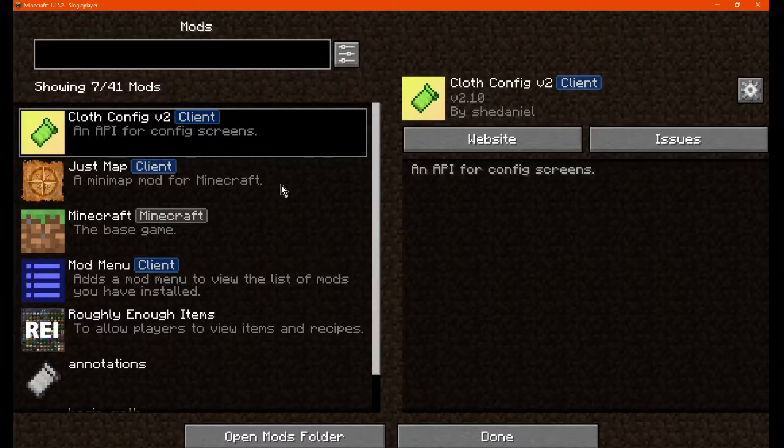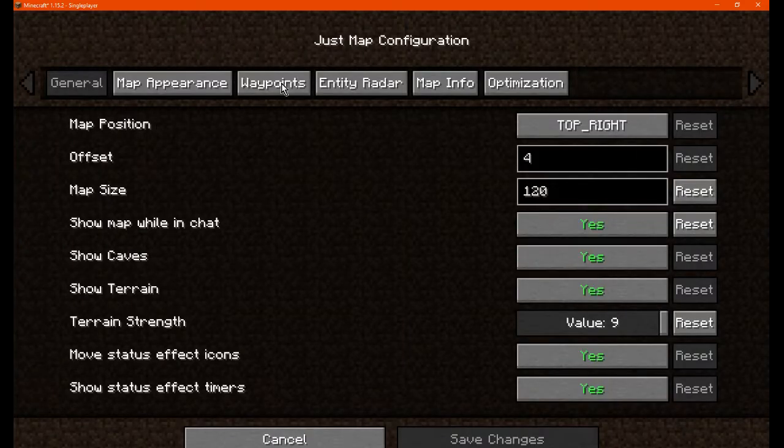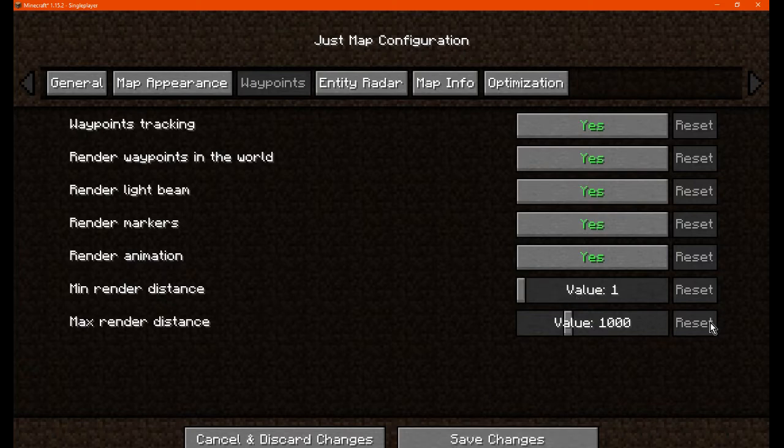You can set the maximum and minimum render distance, or whatever sort of distance you want, to be able to see the waypoints and beams and so on.